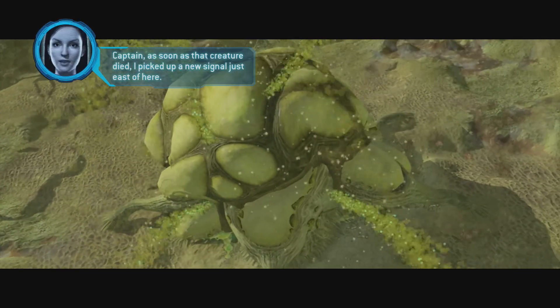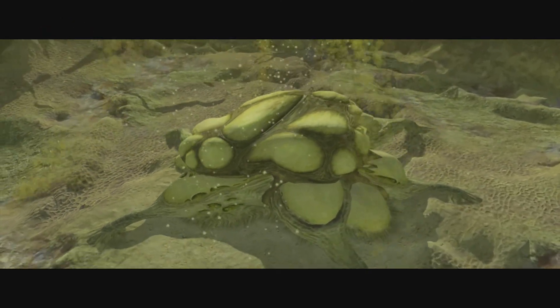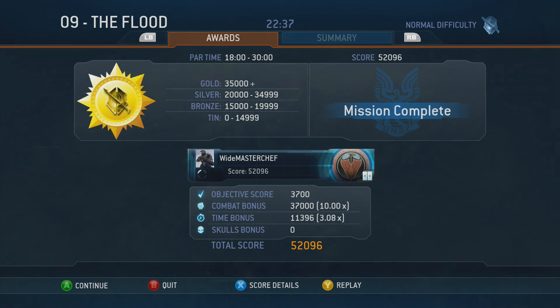Captain, as soon as that creature was killed, I picked up a new signal just to the east. Well, that was an easy kill — that's because I destroyed all the colonies, so it made it so weak and easy to kill.